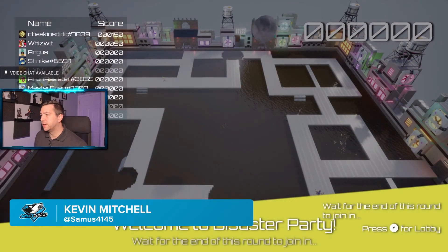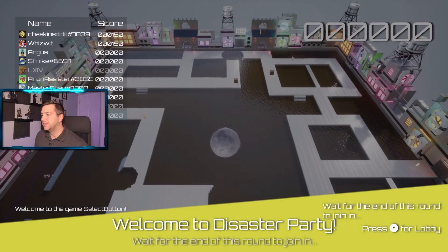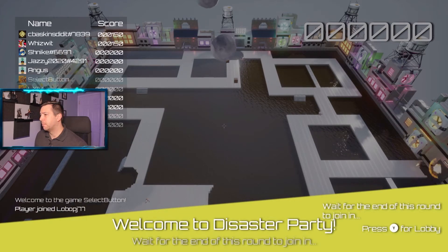Let's get into some Disaster Party. So you have to run through this maze collecting energy and dodging... something like the moon coming down. I think that's the moon.